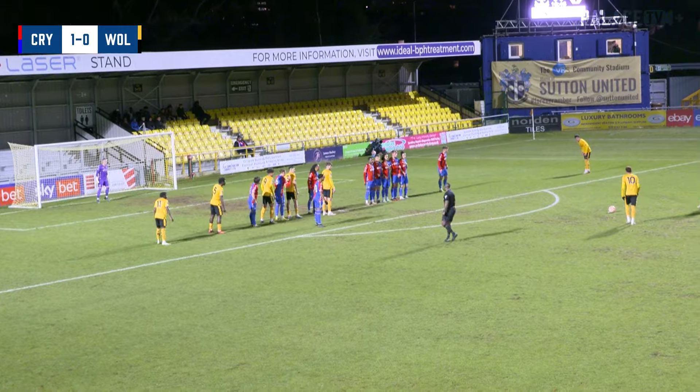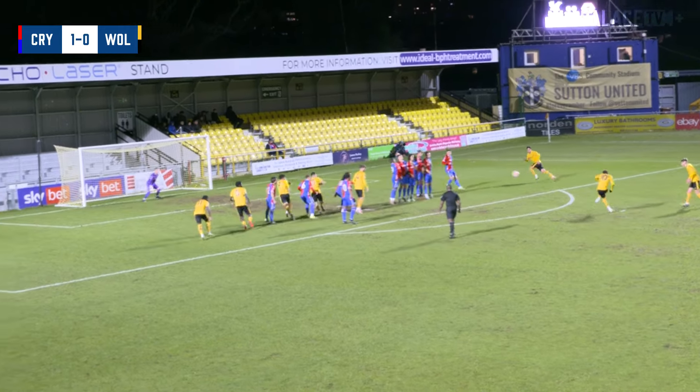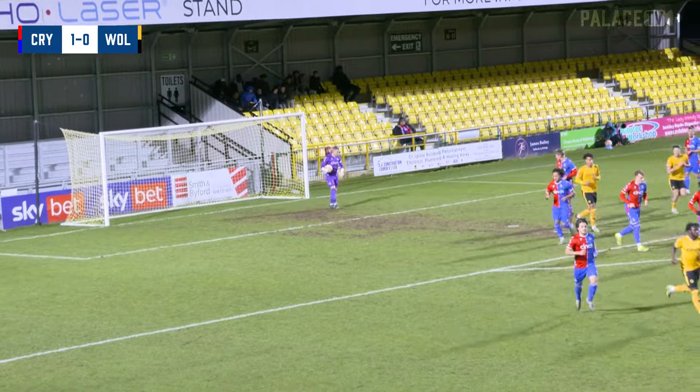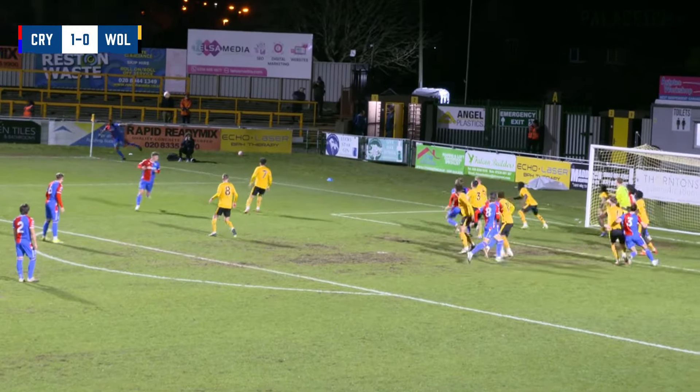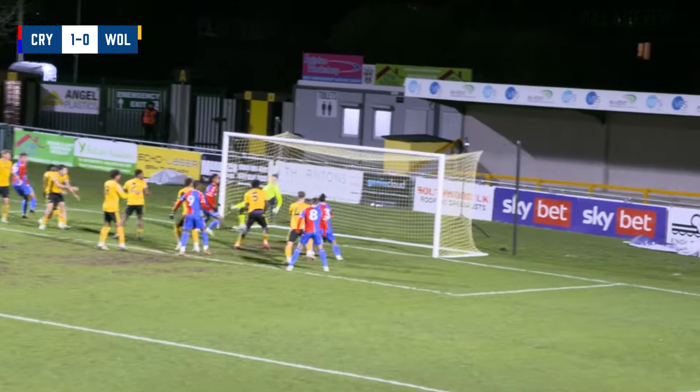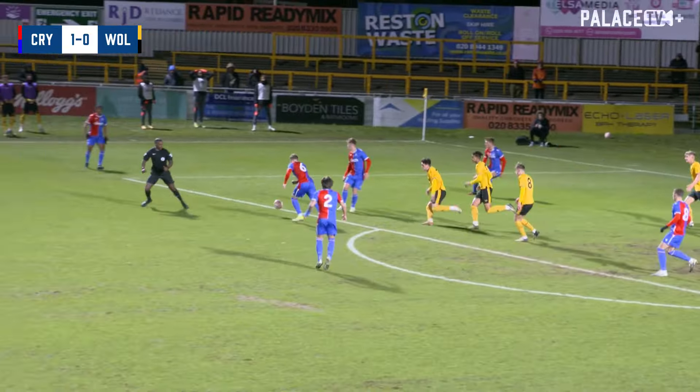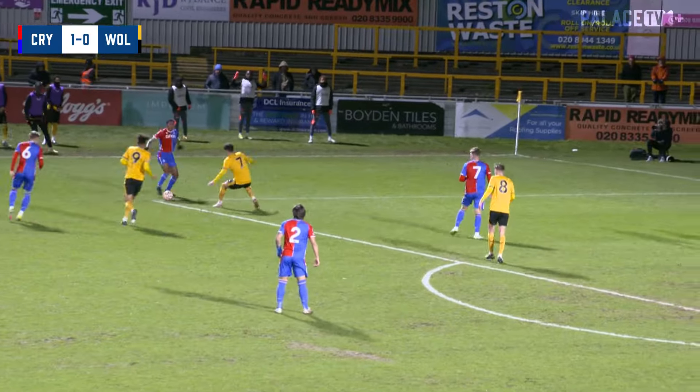Barnett takes half a dozen steps back and then looks to try and bend it around the wall. Joe Whitworth comfortably in behind it — hasn't looked totally assured so far. Rashawn plays the ball into the six-yard box. It's hit the underside of the bar — has it crossed the line? That's the big question. I'm not sure it did, in fairness.